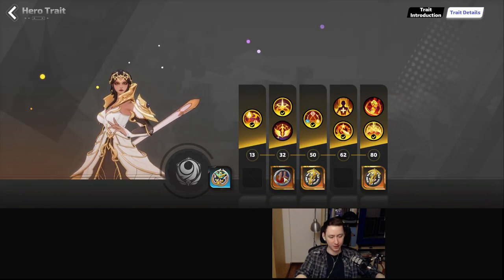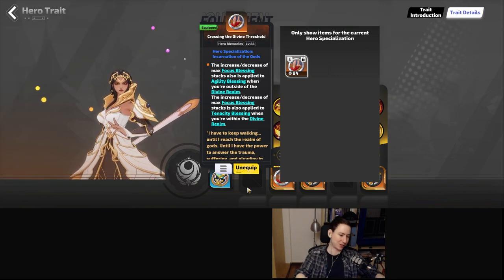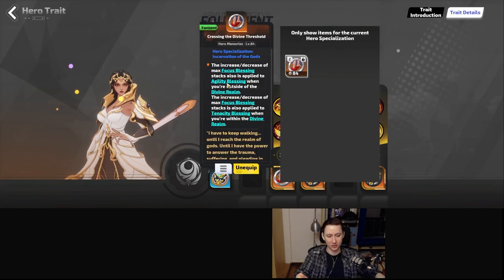Here is a really important hero memory — a huge enabler for the build and very expensive, but one of the entry points. It says: the increases and decreases of max focus blessing stacks is also applied to agility blessings when outside of the divine realm. That makes you able to stack focus blessings as well as tenacity blessings, and tenacity blessings also apply to agility — so focus blessings also apply to agility.